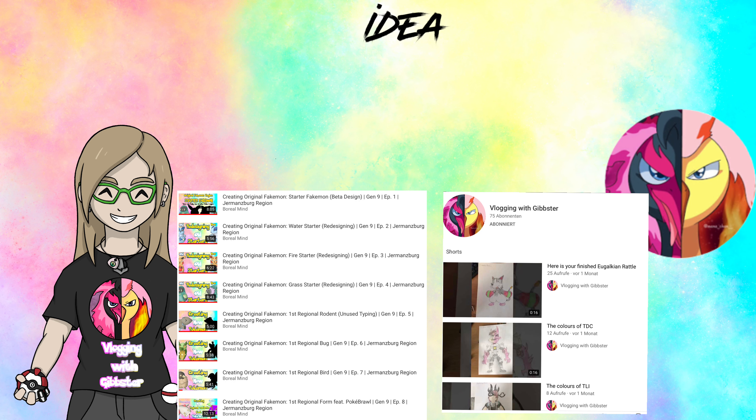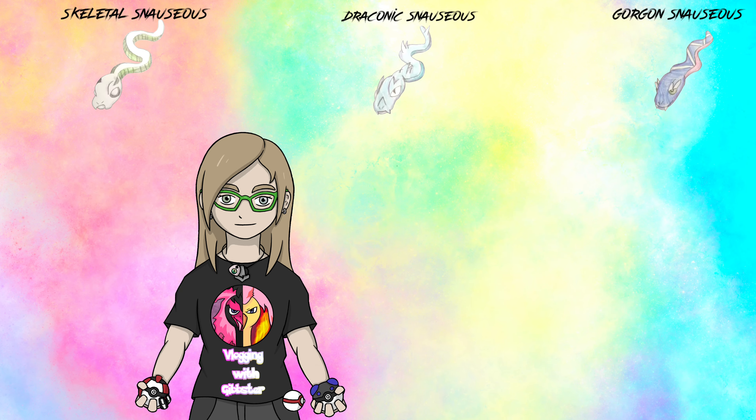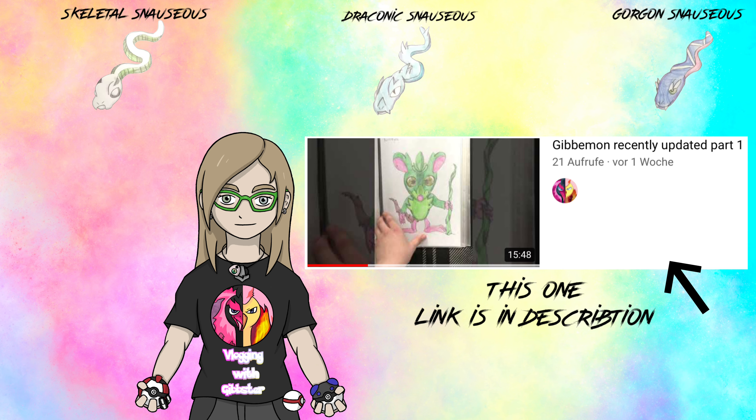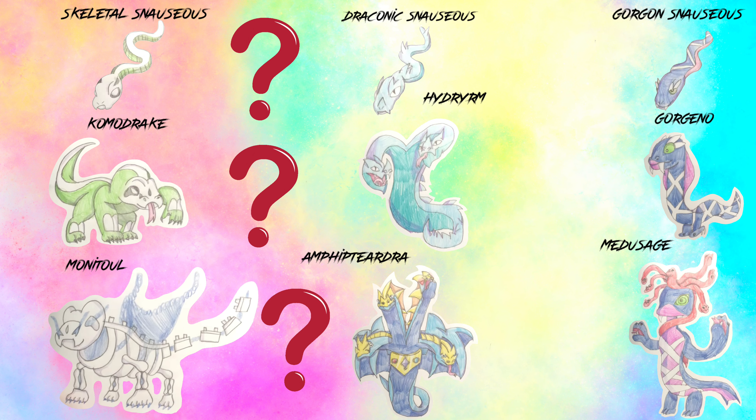Like in my previous collaboration, we took a fakemon from each other's region and adapted them into our own. I chose his Snorges from one of his recent fakemon showcases, or as he calls them, Gibbemon. Snorges has three different forms in his region, each with a different evolution line. For this video I will create a new form and two new evolutions.